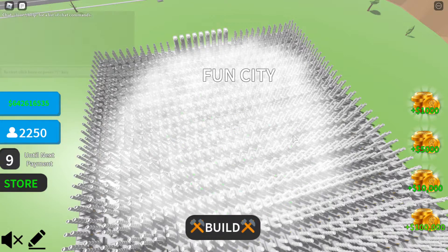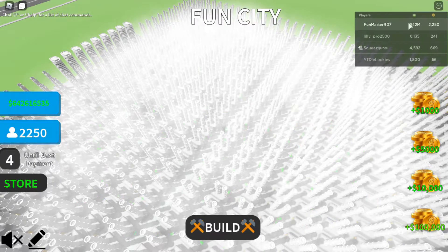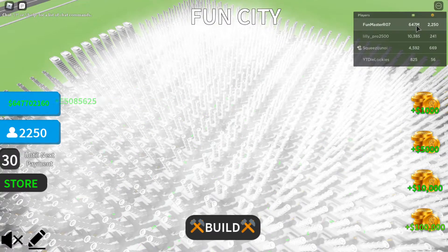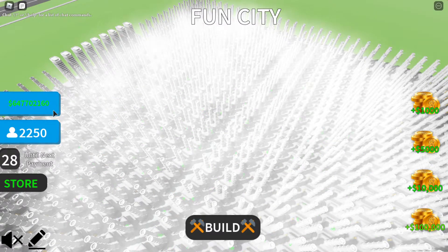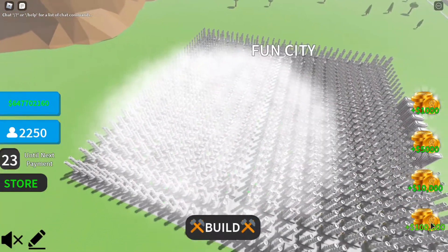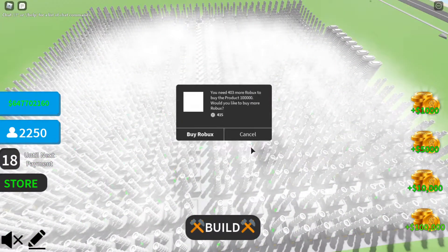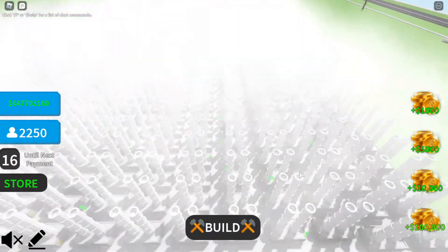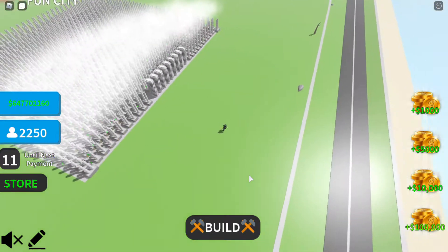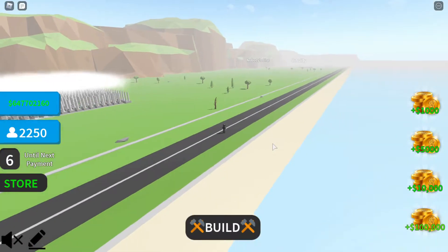My graphics setting is at max — see right here, graphics quality max — and it still doesn't render all the smoke because there's just so much of it. Look at how much money I have: six hundred and forty-seven million. I get five million every 30 seconds, which is pretty insane considering that a hundred thousand dollars in this game costs 450 Robux, and I get 50 times that every 30 seconds.